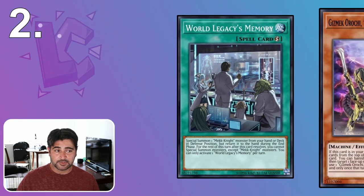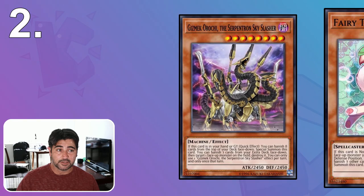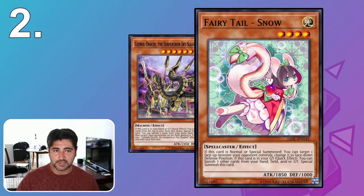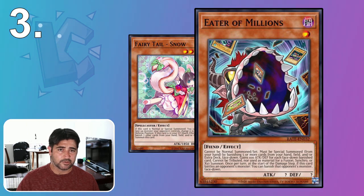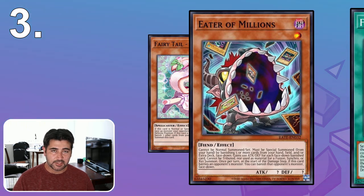Another monster to keep in mind for the end phase is Gizmek Orochi, currently played in certain decks. Your opponent could also try outing their own Mystic Mine using Fairy Tail Snow — and so could you if you play your own. Fairy Tail Snow can remove your own Mystic Mine from the field. I've also used Eater of Millions as a card that can remove my own Mystic Mine to push for game, and this works even if you're under your own Mystic Mine.